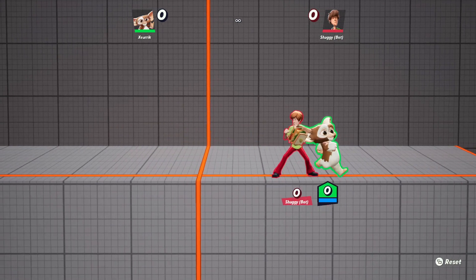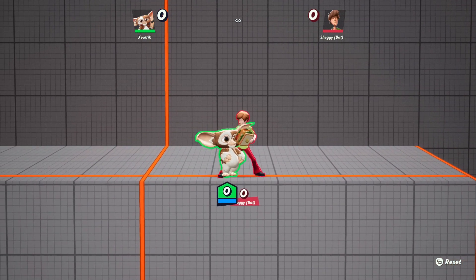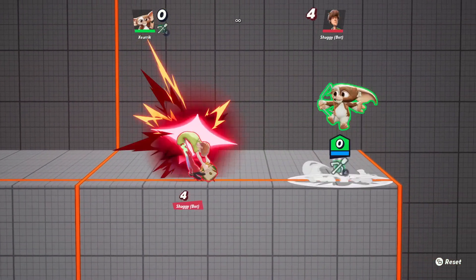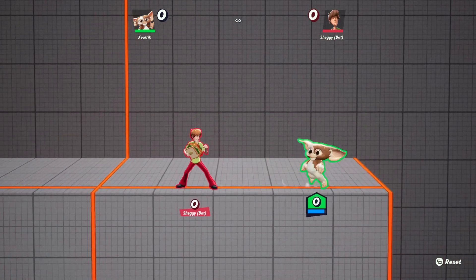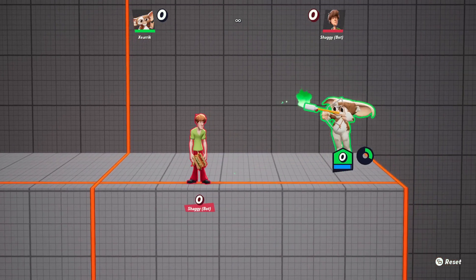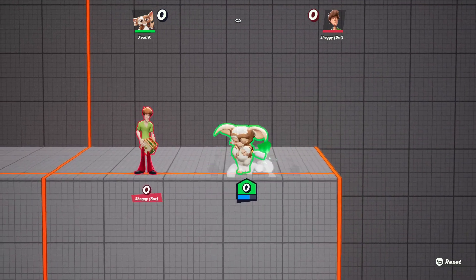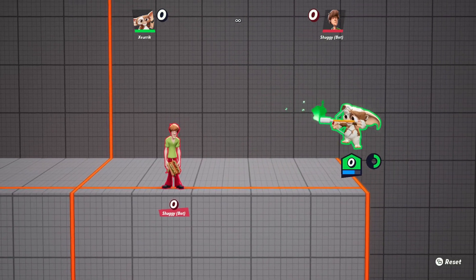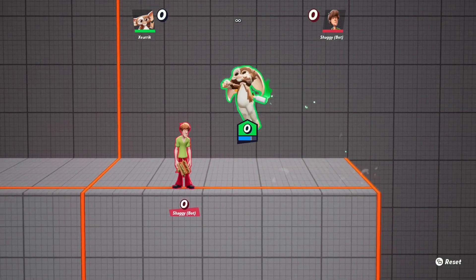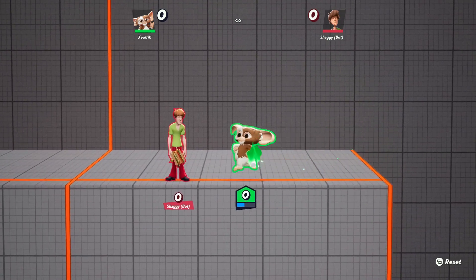Gizmo is a great character to practice this on because it's easy to tell if you're doing it right or wrong. When you do it right, this is what it looks like. When you do it wrong, you're holding the direction for slightly too long and you slow down like that — you lose all that momentum instead of getting that full drift.